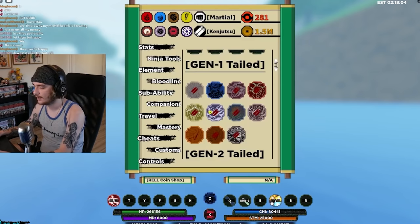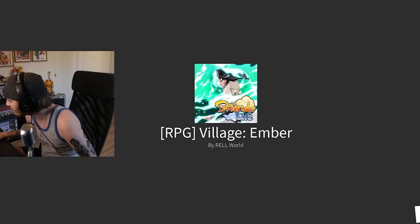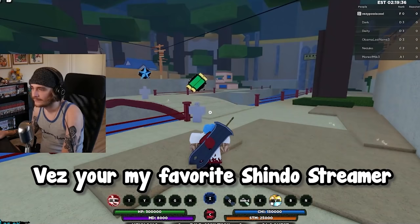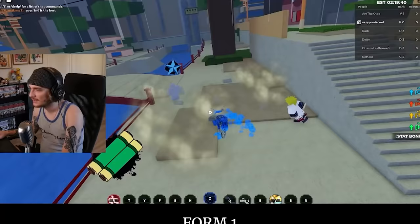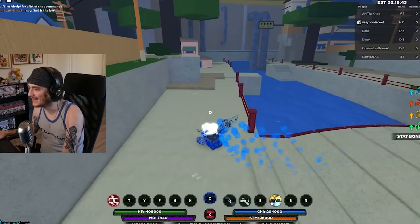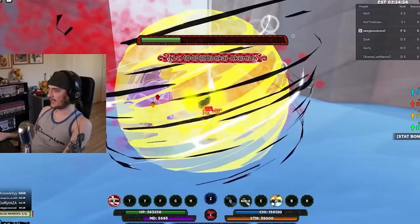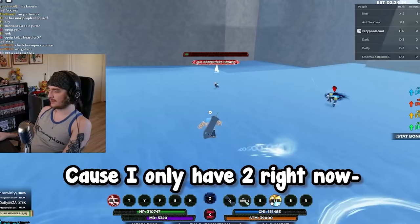We're going to try to get all the companions — I want all the tailed beasts. Once we get all the tailed beasts and all the companions, then we'll focus on getting all the weapons. I was already planning, once I get all the tailed beasts, to put together a video of me getting every tailed beast, because I only have two right now and I have footage of me getting both of them.